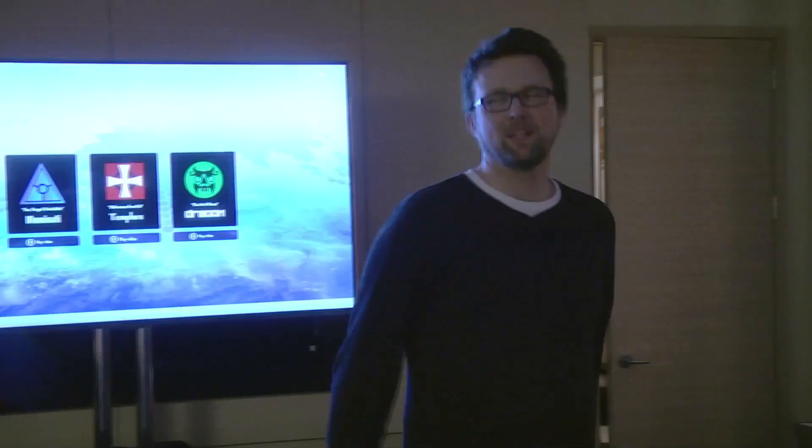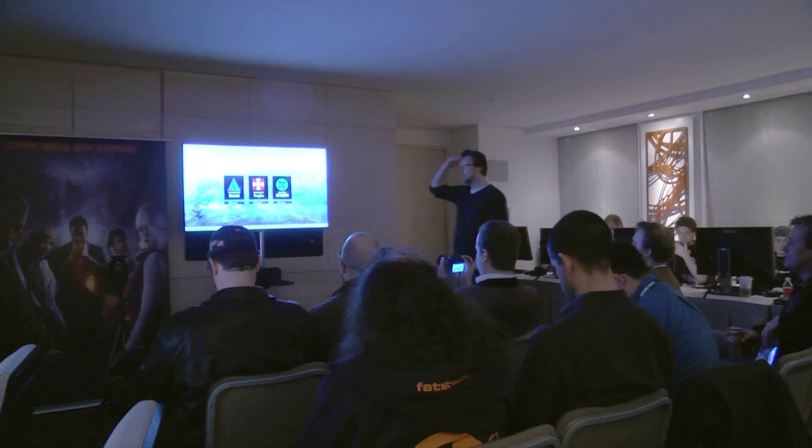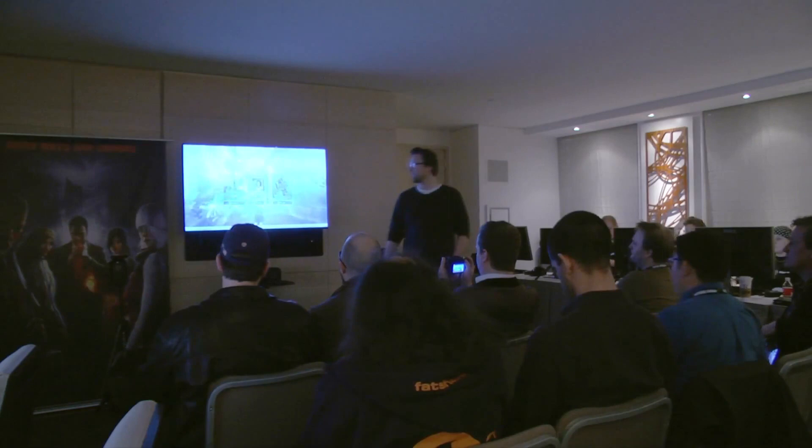We're going to start with character creation, and as we see right here we have the first screen of character creation where you select your faction. Previously we've seen footage from the Illuminati startup experience in New York City and the Templars in London, but today the focus is on the Dragon and we're going to create a Dragon character right now and take a little bit of a look at our character creation.